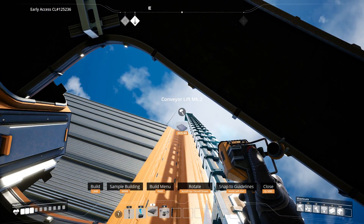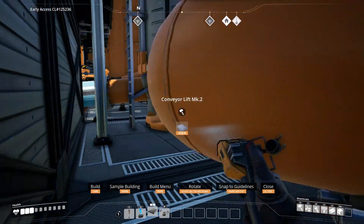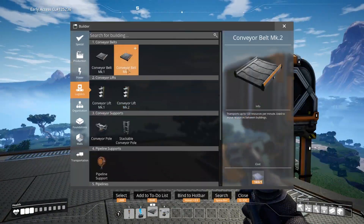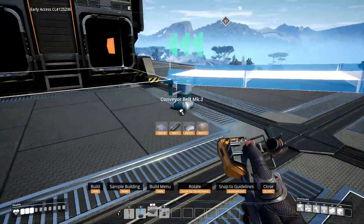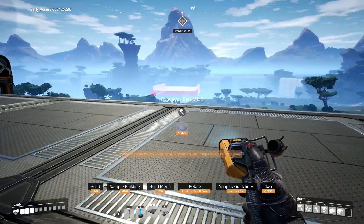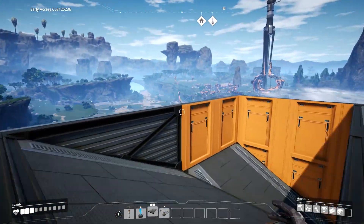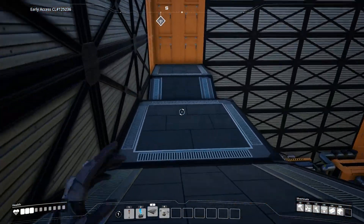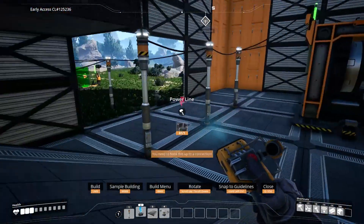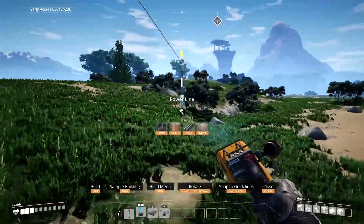I'm actually gonna climb up to the top real quick and see if I can get this from the top — boom, just like that. We got a lift coming all the way out and we can get a conveyor belt mark two coming out of this and right into there. Now we need to set one up for all that iron over there. I have a few portable miners in my inventory so we can build some miner mark ones over there, and I'll have to string along a power cable.